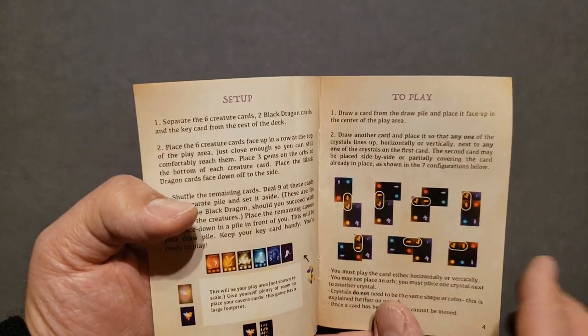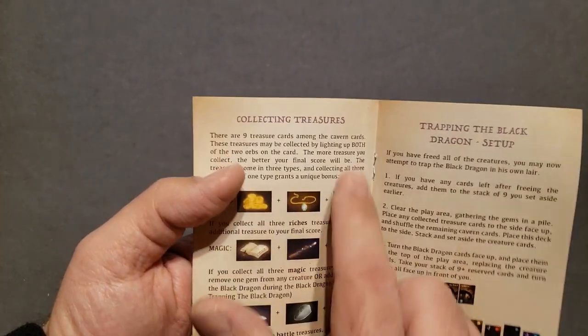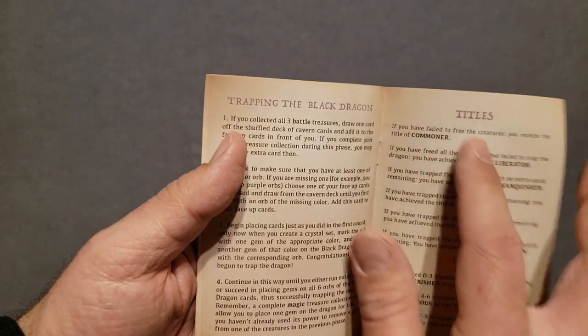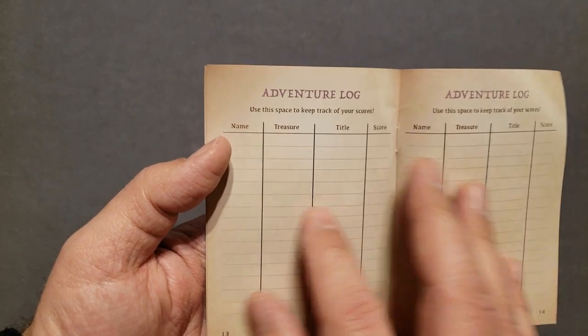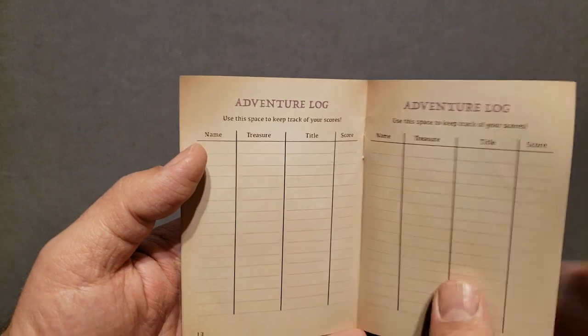The rulebook covers how to play, making crystal sets, freeing the creatures, collecting treasures, and trapping the black dragon setup — and trapping the black dragon in detail. There are also titles, a scoring table, and you can keep track of the titles you earn, what treasure you got, and all that. There's a log in the back for that.